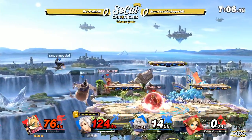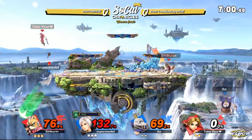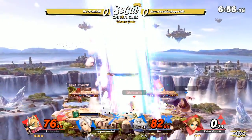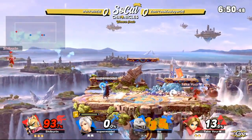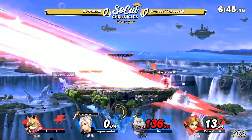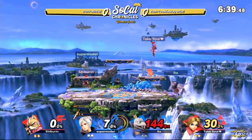It looked like Ido lost the stock there to a buffered air dodge, but luckily he was able to clip Cookie Slayer with the propeller and got that stage spike. Okay, red team cleaning up shop, having a stock lead, and Ido already sitting at 124. This K. Rool is just not allowed to play the game at the moment. And the flip side back air coming out from Fallen, getting that stock — not looking too bad.